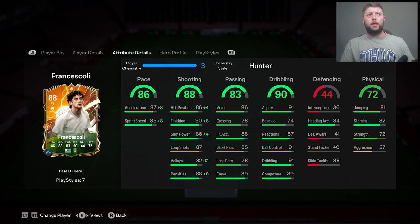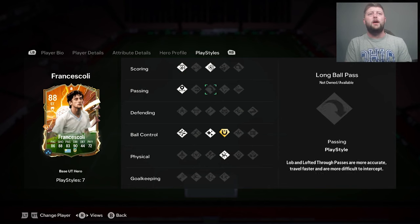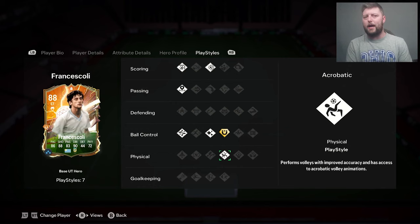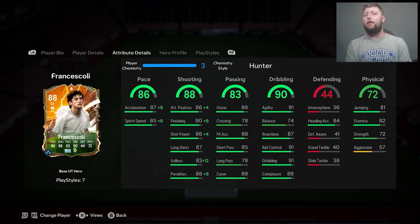In terms of stats, we're looking pretty good. He's 87-rated and has play styles including finesse, power shot, incisive pass, technical flair, and acrobat. He also has the play style plus of first touch, which means minimal error when trapping the ball and the ability to transition to dribbling much faster with greater control. That's a decent one, though not necessarily my first striking option — I'd always take finesse shot or power shot — but I'm interested to see how he could work.